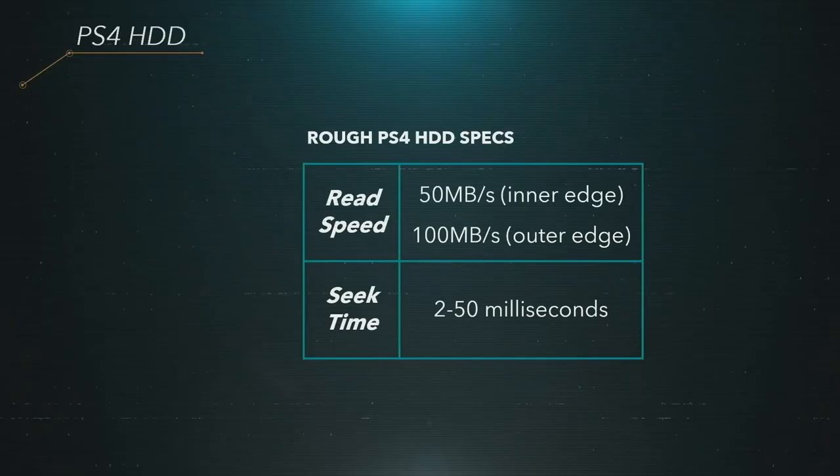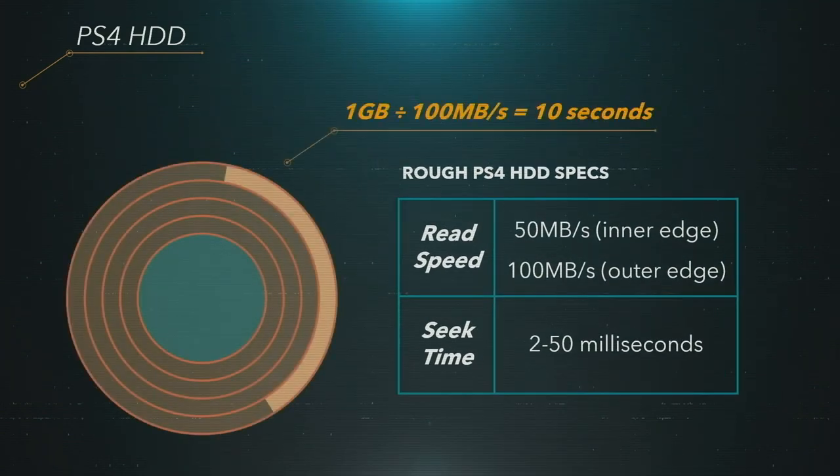I want to focus in on just one number here: how long it takes to load a gigabyte of data from a hard drive. The difficulty is that hard drives are neither particularly fast nor flexible. If all your data is in one block — which is frankly not very likely — you can load 50 to 100 megabytes a second depending on where the data is located on the hard drive. Let's assume it's on the outer edge, which means loading a gigabyte takes 10 seconds.